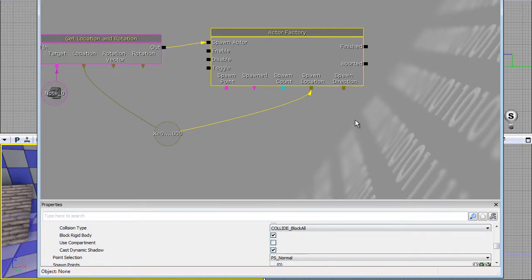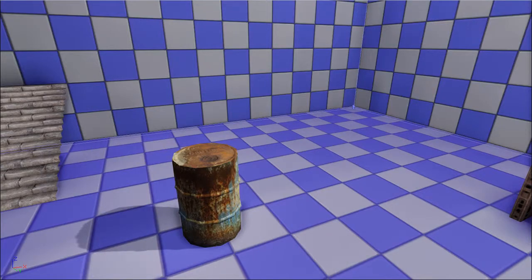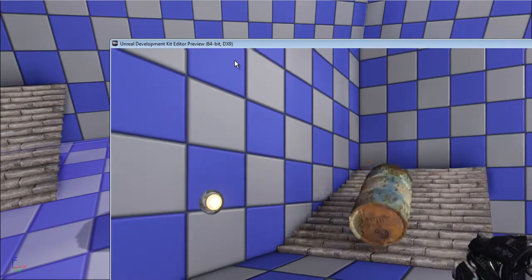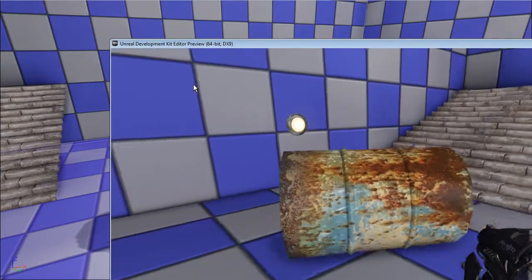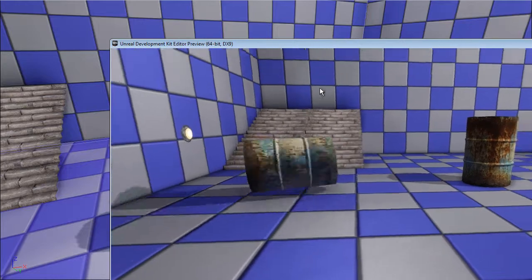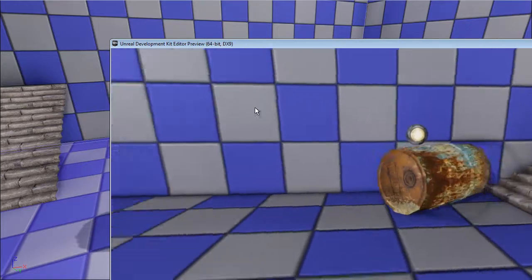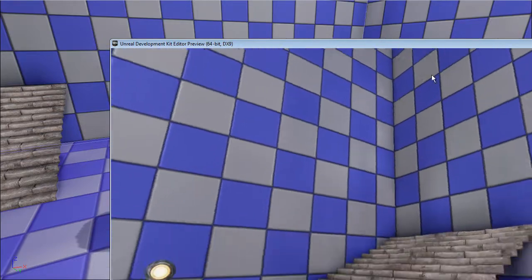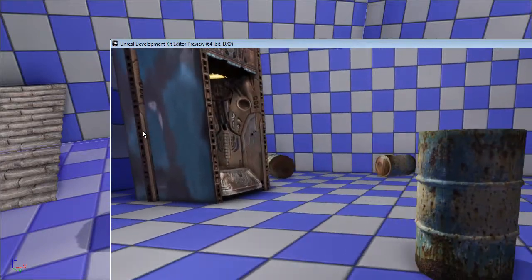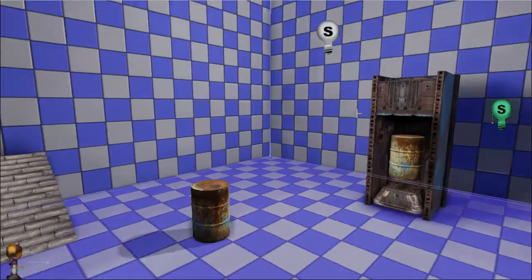This should pretty much work so let's jump into the game and test it. Boom - and there you have it. As you can see I can lift this around and push it, I can spawn another one, and they spawn basically upright and then fall down. They all stay around as well, so the spawning seems to be working.